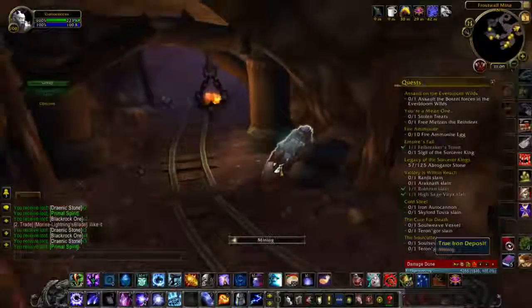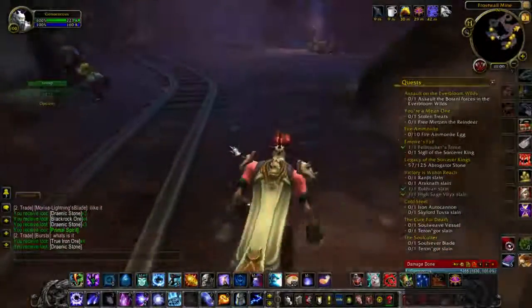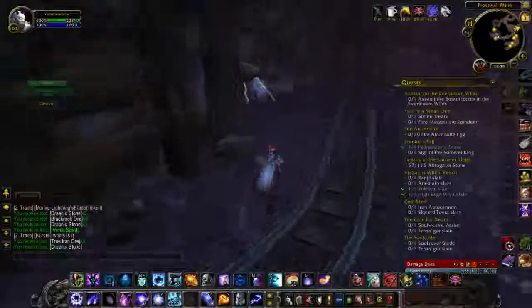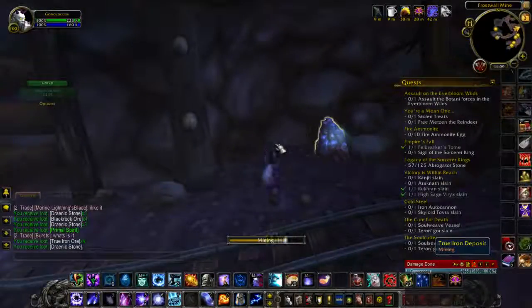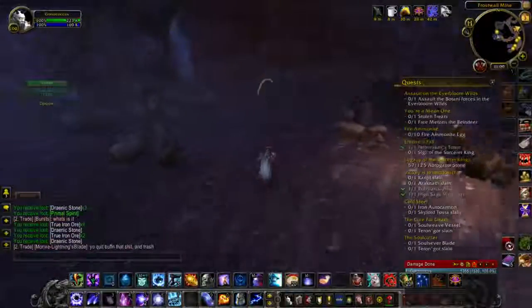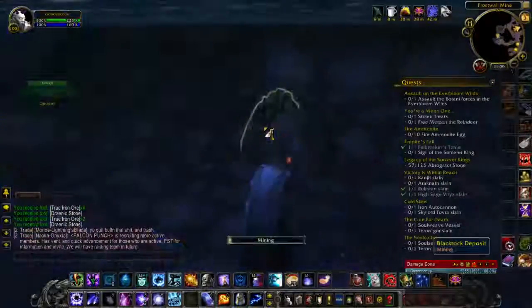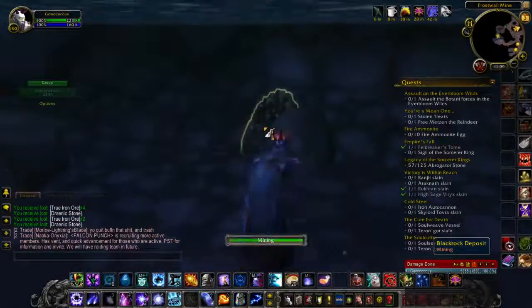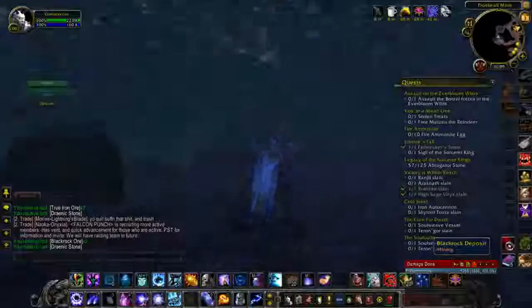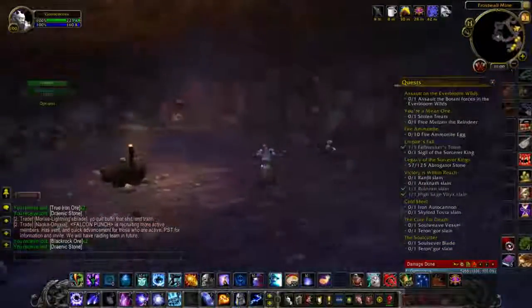My favorite thing about the garrison is just the ridiculous amount of mats you get. You don't have to look for them out in the world. I can go mining and I'm not even a miner. I have probably like 1,200 of each of the ore from the mine, in case I ever decide to level my hunter — he's an engineer.